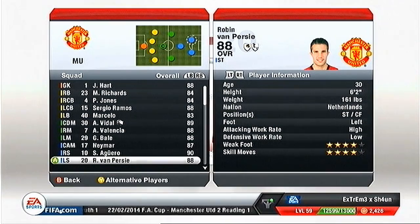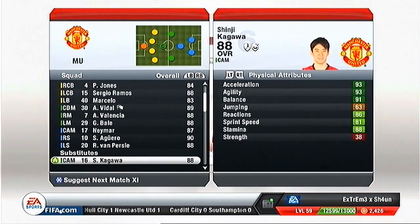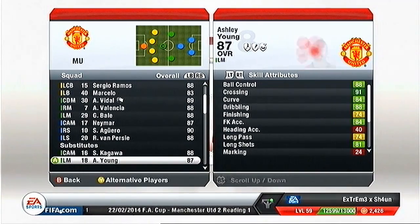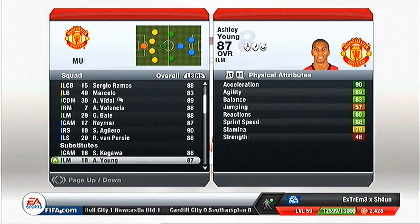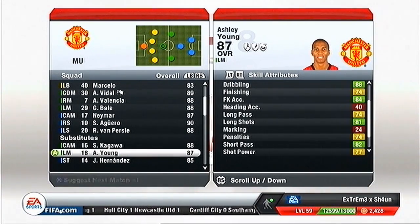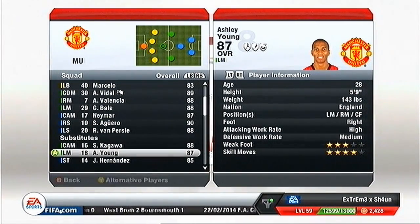That's my starting eleven. Now for the subs: Kagawa, 24 years old, 88 overall - he scores a lot of goals for me, in the box, out of the box, and long shots. Ashley Young - most people don't like him because he dives, but I think he's a great player overall. He's gone from 82 to 87, which is not bad at all, though he'll start declining soon.